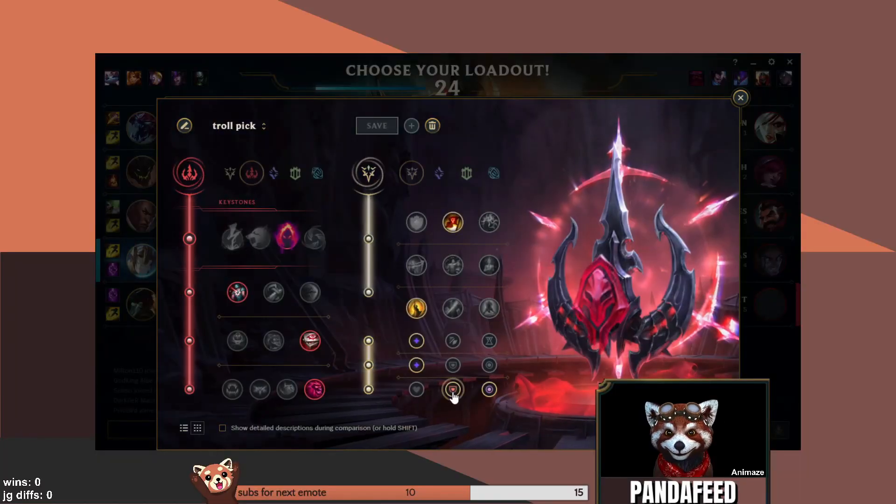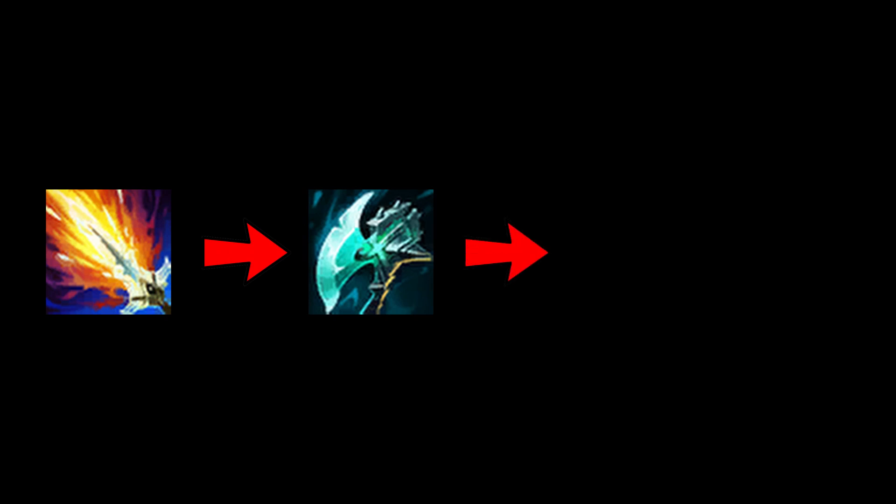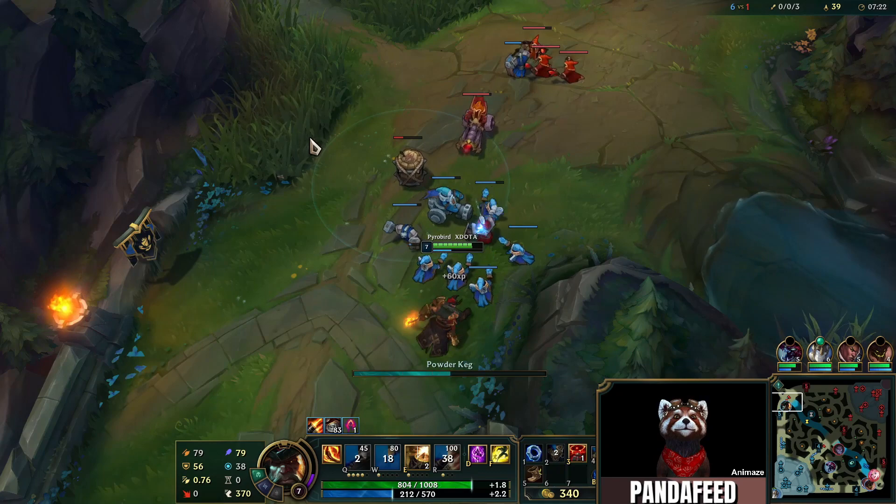Part 1: Game Setup. Here are the runes. Take Flash and whatever for summoner spell. Even though you are going AP, you still max Q into E into W. Build Lich Bane into Night Harvester into anything that sounds neat — I just think they're neat. You can play this pick top or mid.